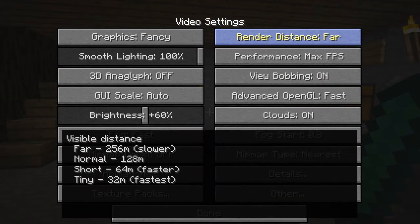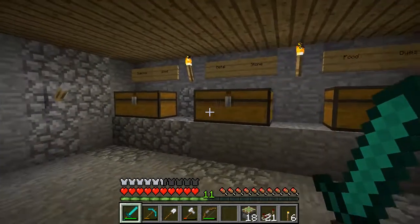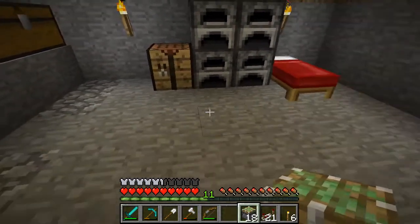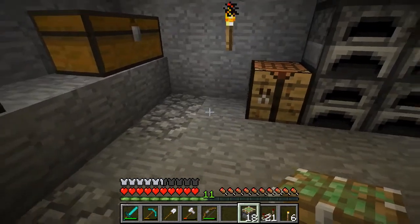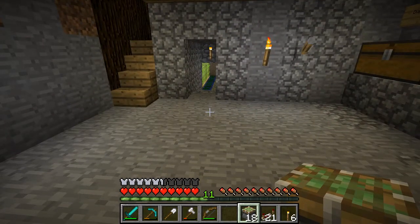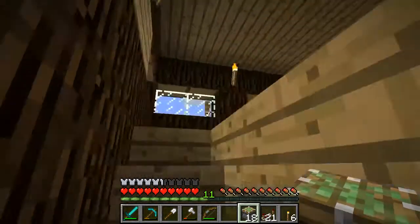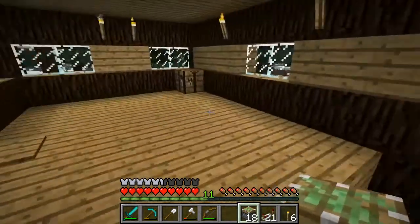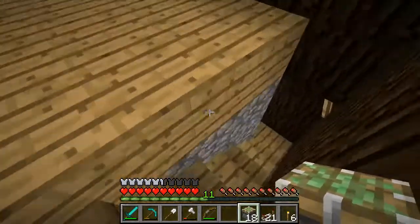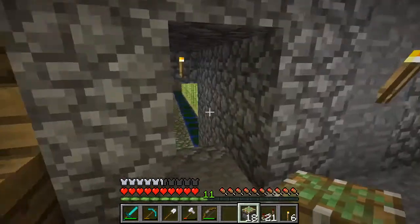Today we're going to go over how we need to build this. It's not advanced — just follow what I do and understand where the signals go. I'll explain what needs to happen, why repeaters are in certain positions. Once we get the front door trap set, we can start making things useful in here, because right now we don't really use anything up here and rarely use anything down here except the bed and storage.